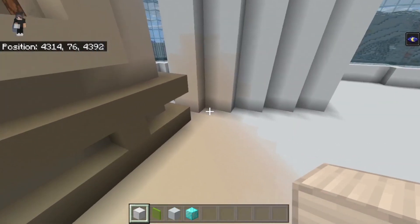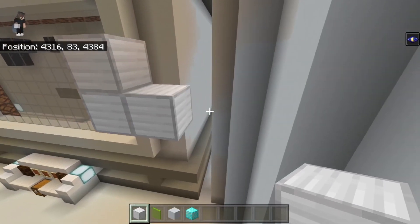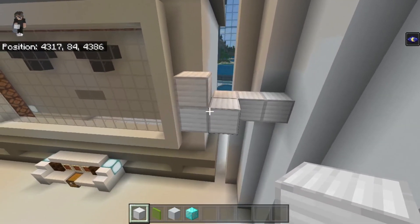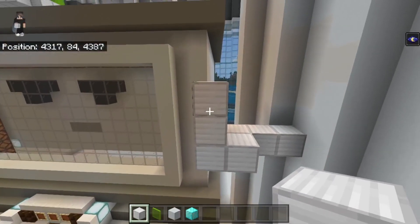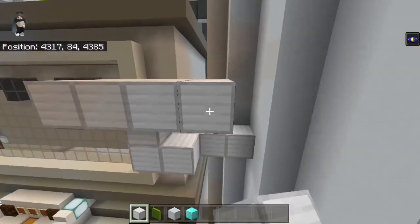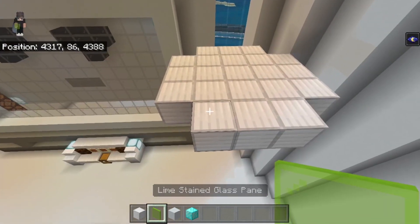With those two blocks, go one along to the right, then one back, then two along — that should reach the wall. This is on the bottom block, not the top. Now do the same thing as the original container: go three by three for the floor, then extend by three on each side without filling in the corners, so it's a little shape like this.